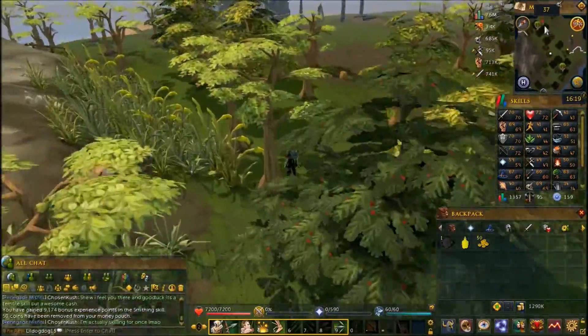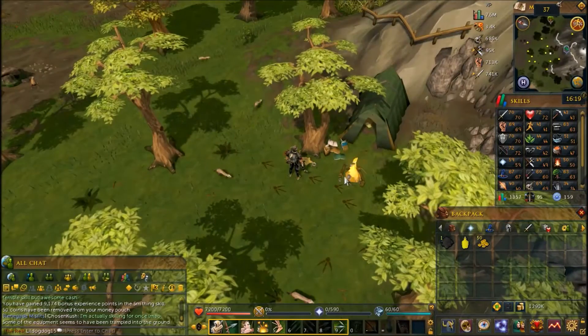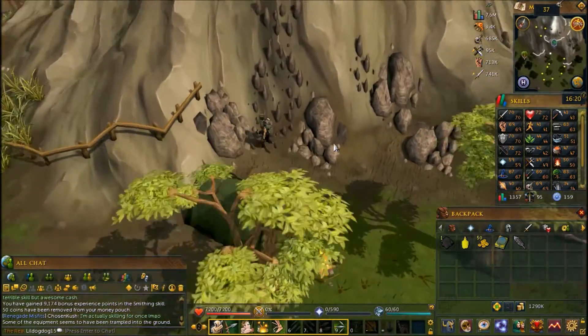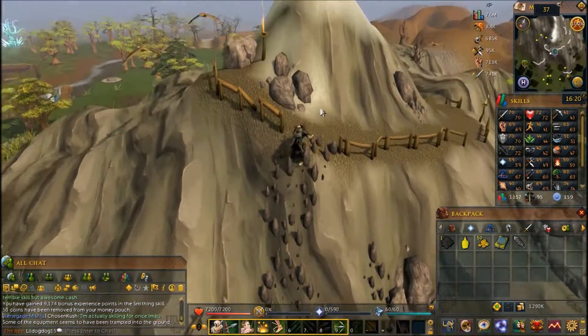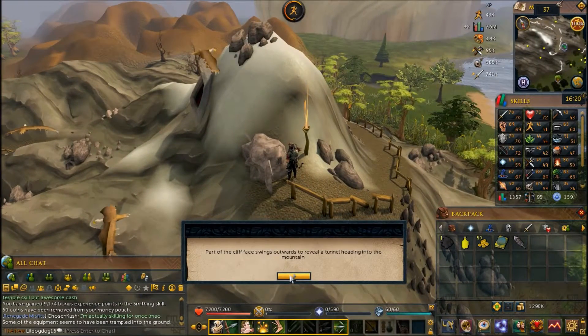Once you get to the camp on the northwest side, you're going to want to inspect the pile of books just outside of the tent. Once you have the book, click on it and you'll receive a metallic feather. Climb up the rocks just by the side, and use the metal feather on the door — it'll open and you can go inside.